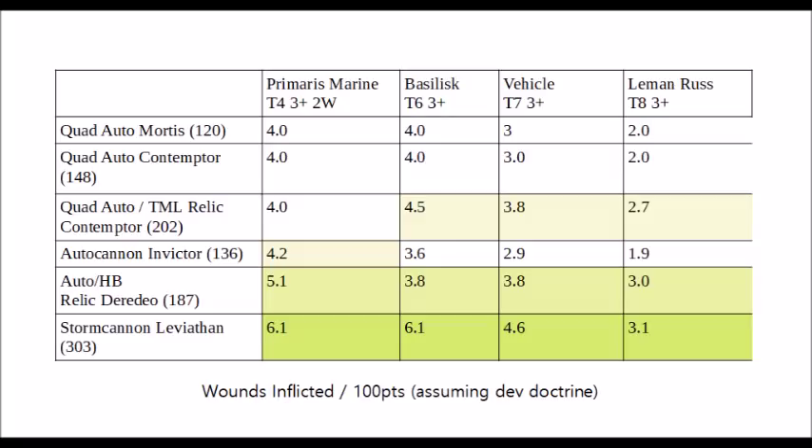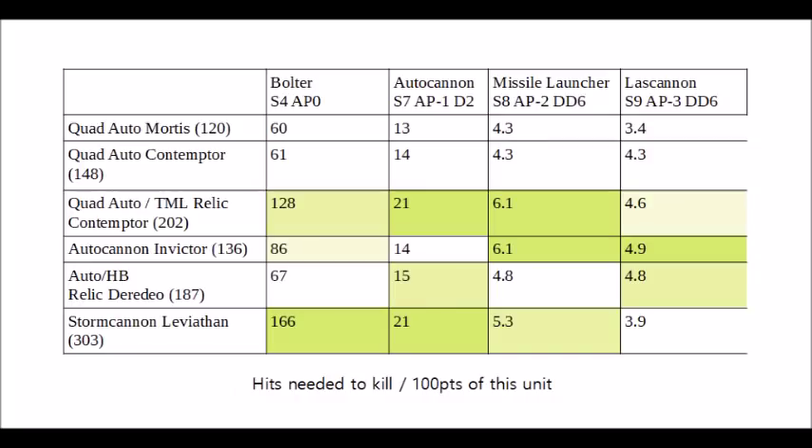So that's firepower: the Leviathan wins though it's short-ranged, the Deredeo is a solid second for the 36-inch range bracket, and the Relic Contemptor wins for the most part at long range. But let's take a look at durability now. In this table we'll look at the amount of shots of each weapon type it would take to kill an average of 100 points of this unit — so essentially a third of the Leviathan, half of the wounds off the Quad Autorelic Contemptor, and so on. We've looked at small arms, autocannon fire, missile launcher fire, and lascannon fire.